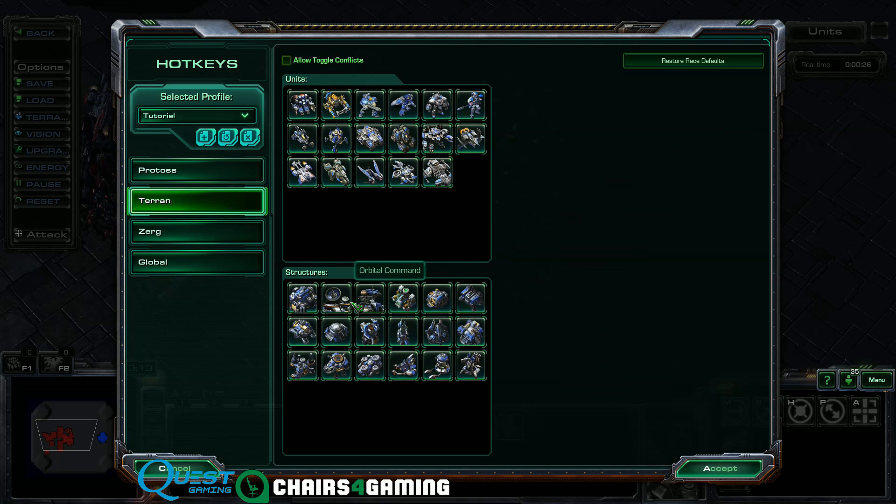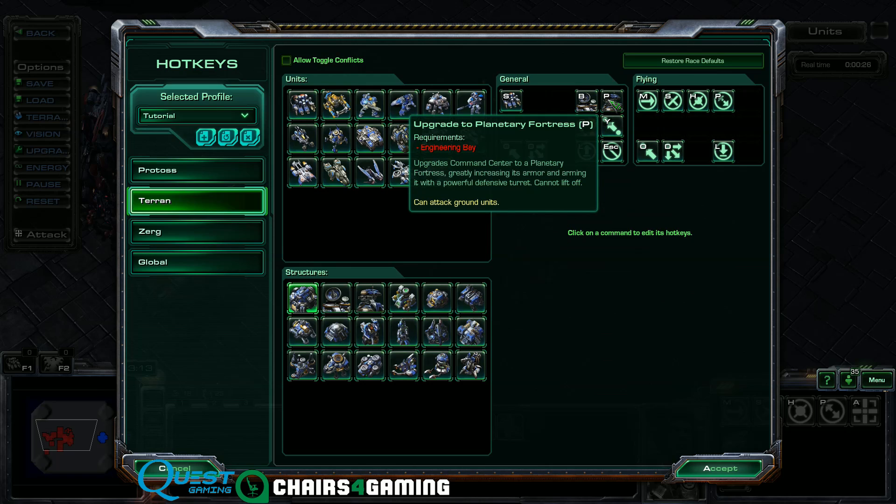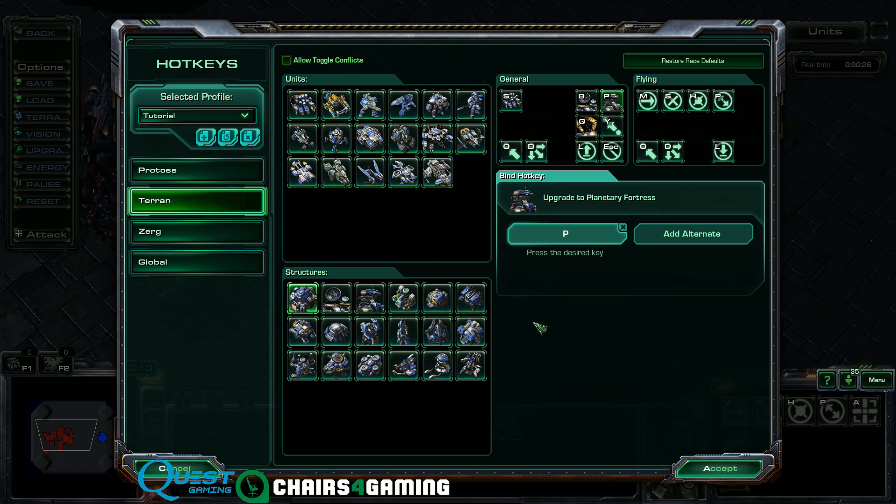There are a couple of other tiny hotkeys to change as well. For example, when you're turning a command center into a planetary fortress, the P key — we do not want to press P. P is all the way on the right side of the keyboard. So personally I use V. You plant down your fourth command center, press V really quickly, and you don't have to look for the P key on the right side. This takes things a little closer to Grid, but we still get the feel of standard for a lot of other things.